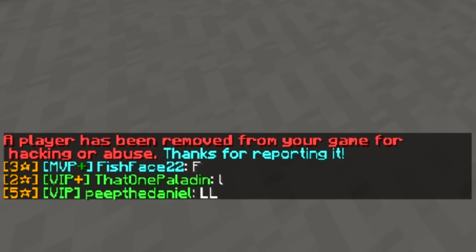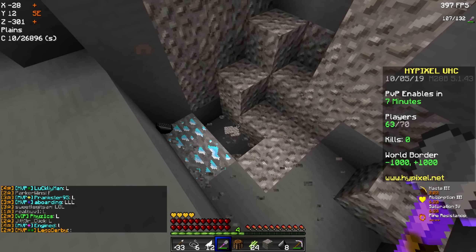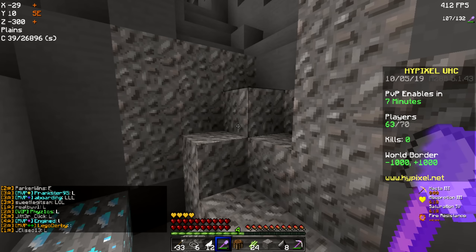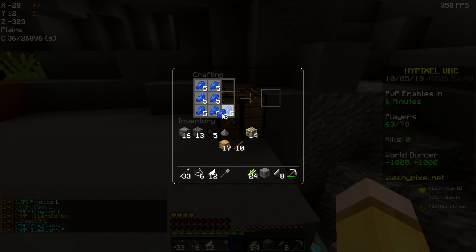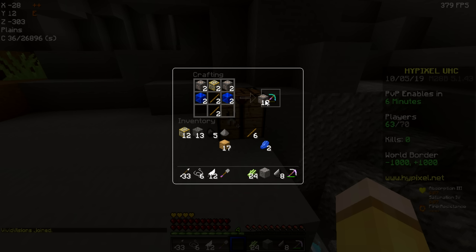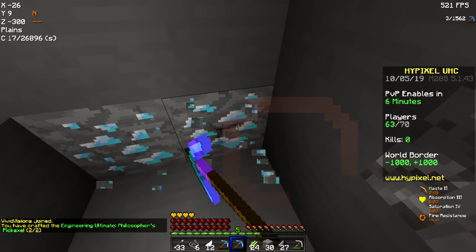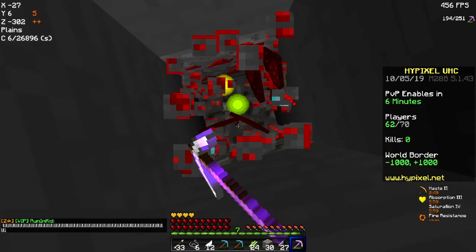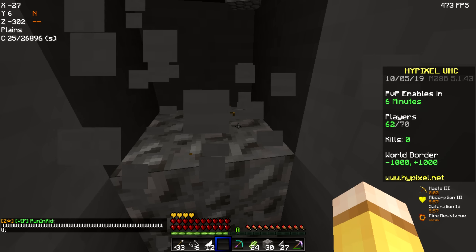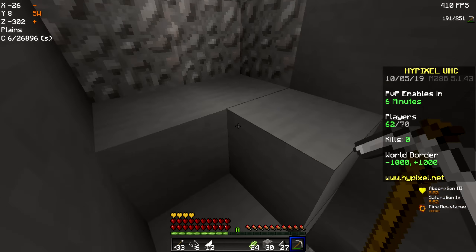Someone just got banned in my game — that's nice. See if there's anything in this gravel. Always mine gravel at Y11. Oh my god, let's just mine this up right now. Holy, this is a big vein. Oh my god, there's some rats in here too. 12 diamonds — let's go! 12 diamonds, that's insane.